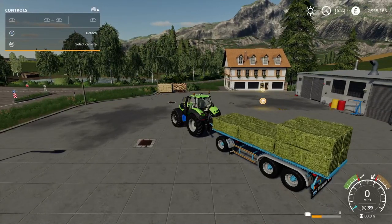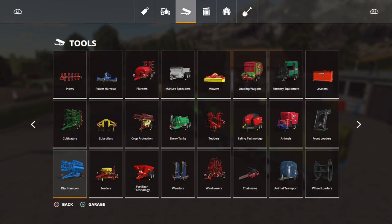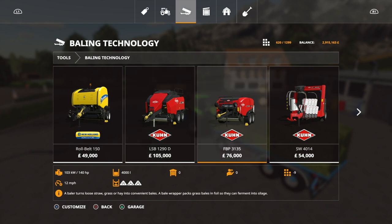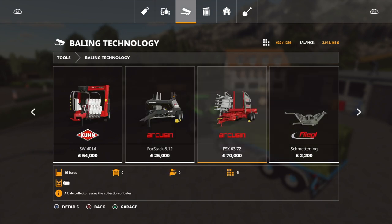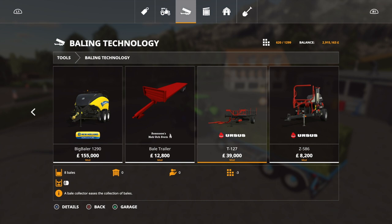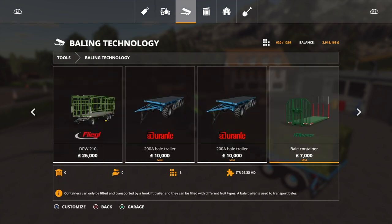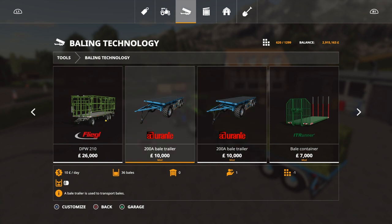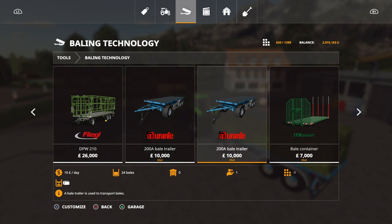The Ursus T127 round bale stacker does only 8 bales and costs 39,000. The Arcuson square bale auto stack does 16 bales and costs 70,000. The Adirante trailers are 10,000 each and auto-load — the round one does 36 bales compared to 8, and the square one does 24 bales compared to 16. So if you don't mind suspending a little bit of realism, they work really, really well.